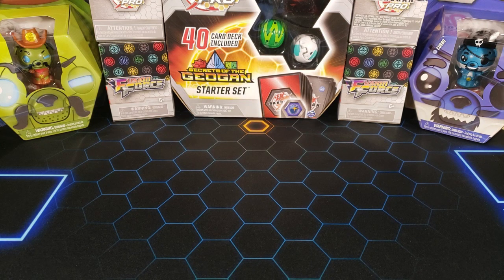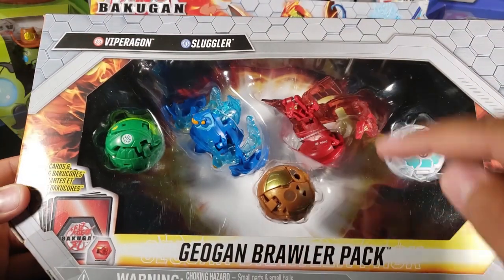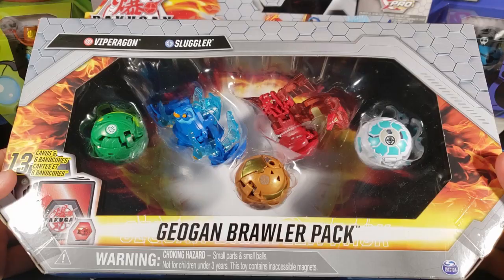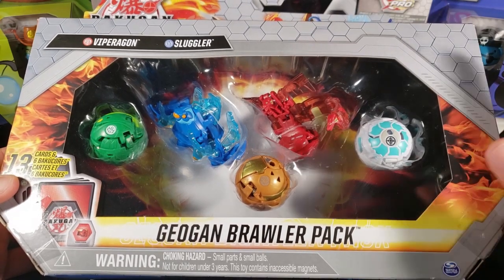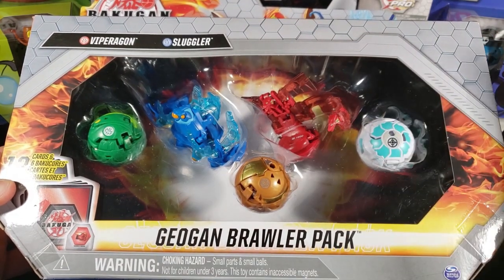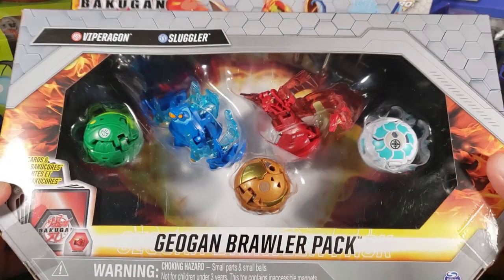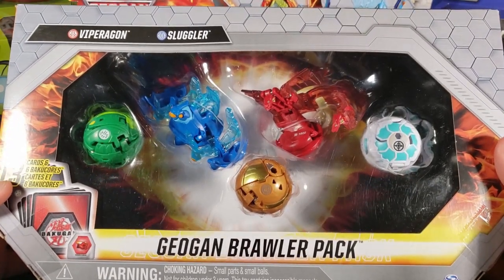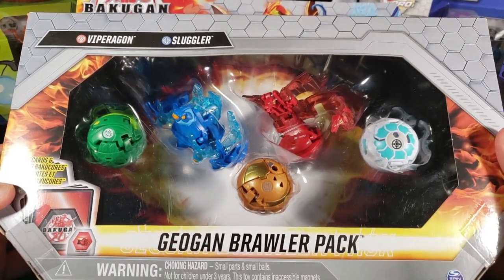What is going on guys, my name is Fusions and today we're gonna be opening up this new Bakugan Pyrus Viparagon and Aqua Sluggler Geogun Brawler Pack. In wave one we had four different packs like this, and this is from wave two — I'm pretty sure we're gonna have four different ones as well. Make sure you subscribe and stay tuned, but let's open up this new Geogun Brawler Pack.